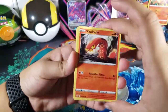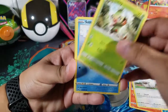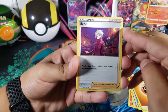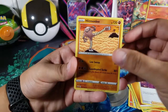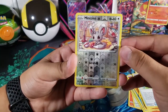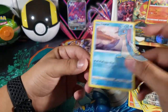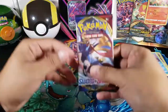We got Sizzlipede, Grookey, Sobble, Rillaboom, Fighting Energy, Bea, Hitmonlee, Rare Candy — cool. Minccino, which is just a common reverse, and for the last card we got Lapras, just a regular rare. Let's move on to another Sword and Shield pack.